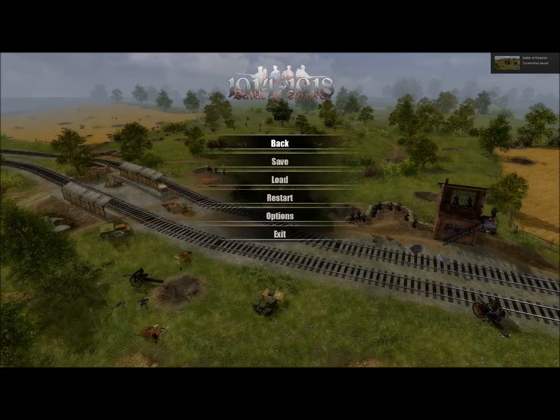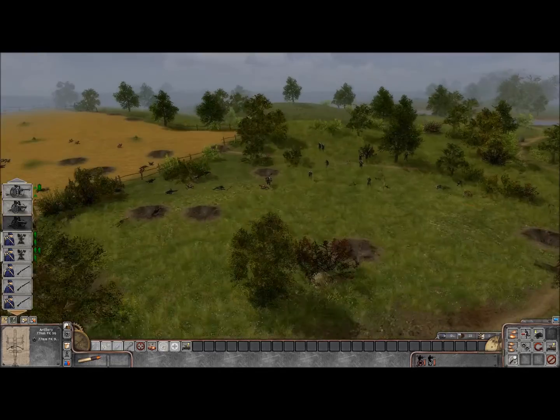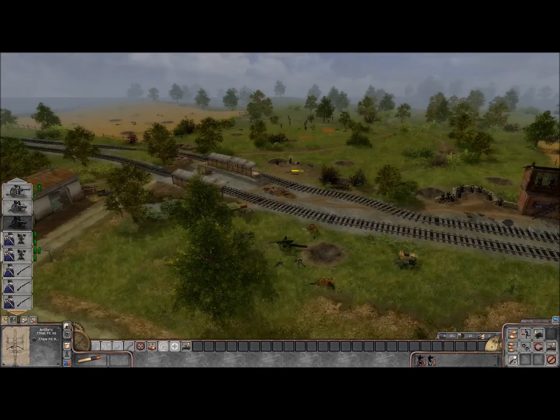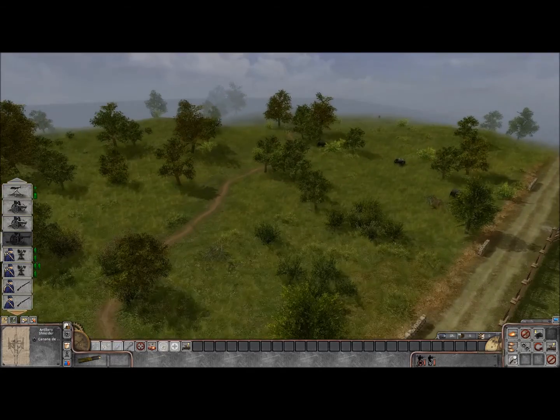Well, hello guys, and welcome back to Battle of Nations. We are, of course, playing as the French Empire against the Germans. And as you can see, we are trying to basically stop them charging our lines here. We cannot let them capture this railroad station — that's really the crux of our plan here.